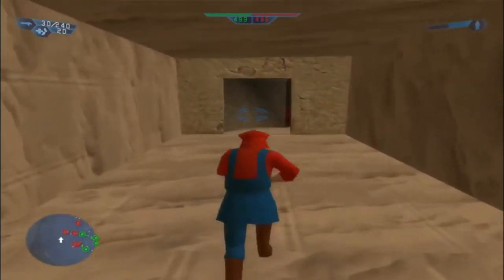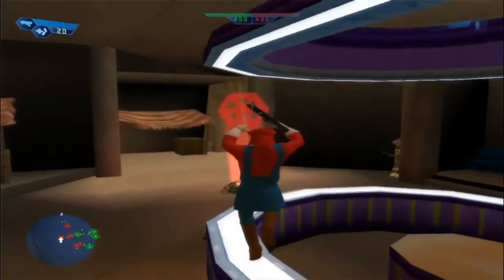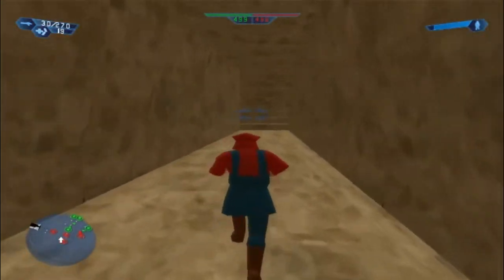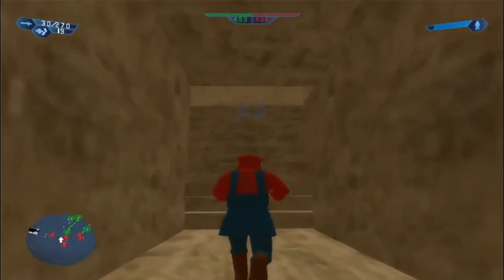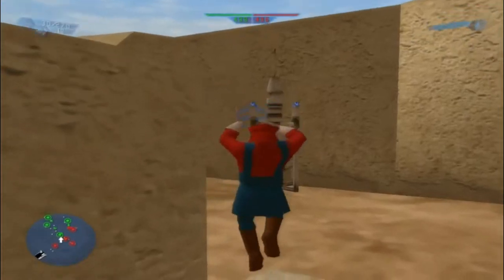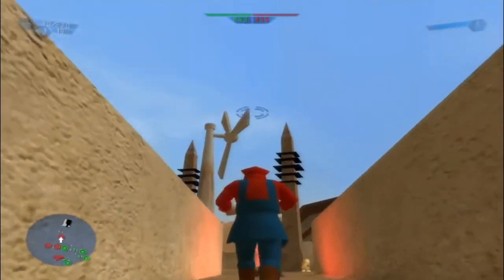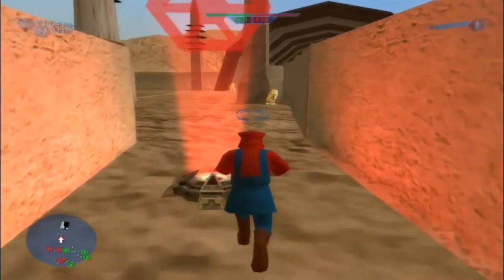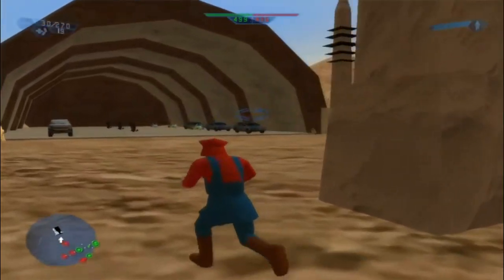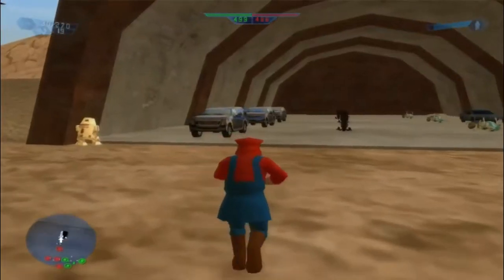Only way out is through that other door. I mean, I could just go around exploring this map just because there's so much to see. We got ourselves a little race area over here, that's neat. What is it — is this a Ford? Yeah, it is. I don't drive Fords, I drive Mercedes.